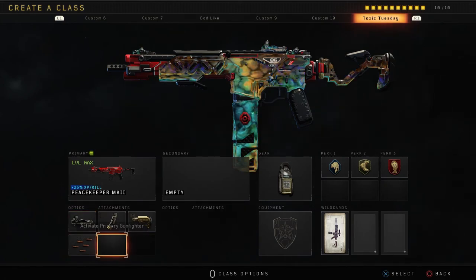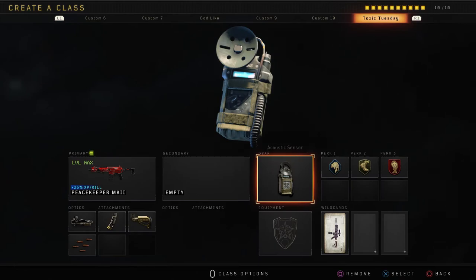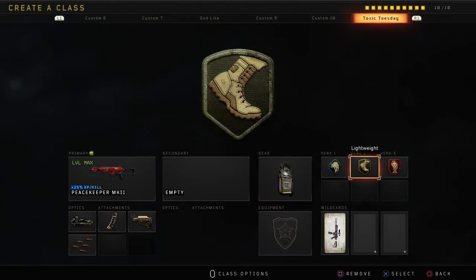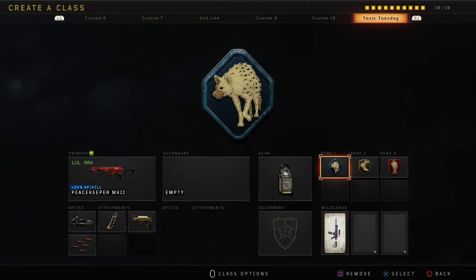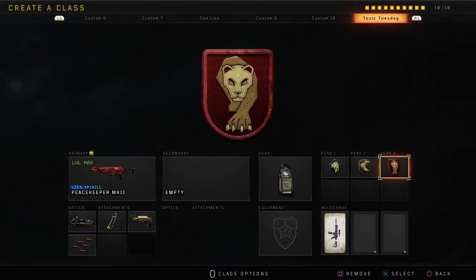Of course you could run however many other attachments you want — whatever. Acoustic sensor, scavenger, lightweight, and dead silence. I know lightweight — a lot of people don't like to use that unless they're playing something that requires you to get somewhere fast. But I like scavenger because why run out of ammo? Dead silence so they don't hear you as much, and it's a counter to acoustic sensor.